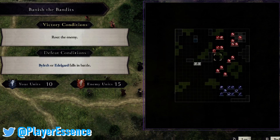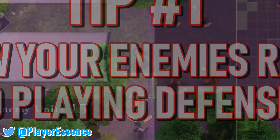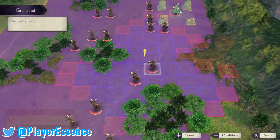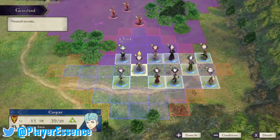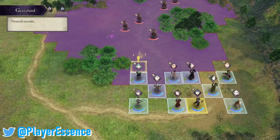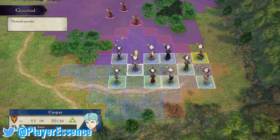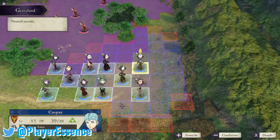Starting with knowing your enemies' range and playing defensive. The thing about Fire Emblem Three Houses is that it gives you multiple tools to play defensively — to know how and when your enemy is going to attack and how much they're going to attack for. As soon as you get onto a map, zoom out a little bit, look at the different field, and look at where you can progress defensively while knowing how far the enemy has to go in order to hit you.